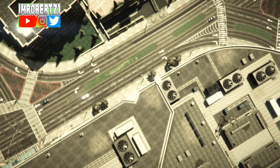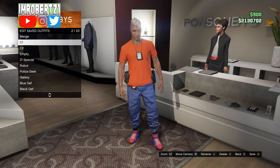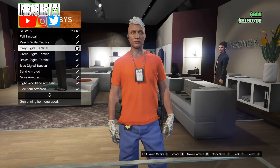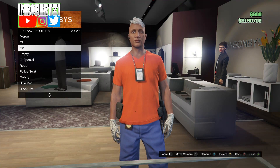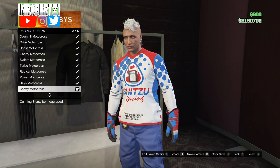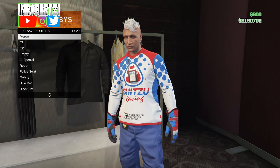Now save this outfit with no gloves as C1 for console 1. Then pick the gray digital tactical gloves and save this outfit as C2 for console 2. Now pick the race gloves you want to merge to the outfit — I'll be picking the spotty motocross. Save this outfit in the first outfit slot.